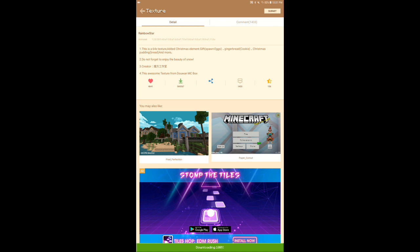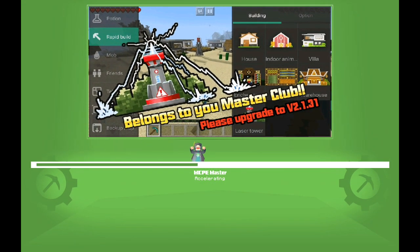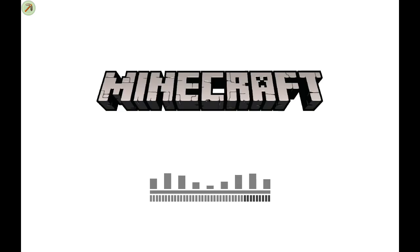Now let's download this — we just have to wait a little. Once it's done downloading, hit apply and then start the game. If you play Minecraft on a tablet, the MCPE Master button might be really small, unless you're on a phone like a Galaxy.